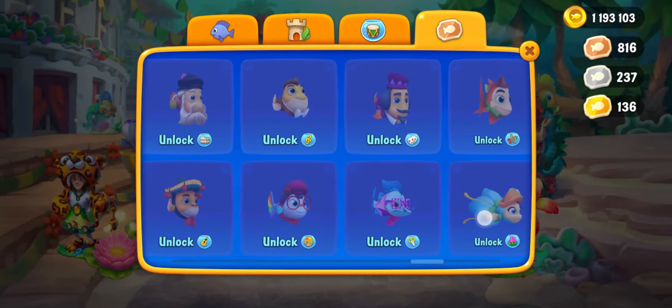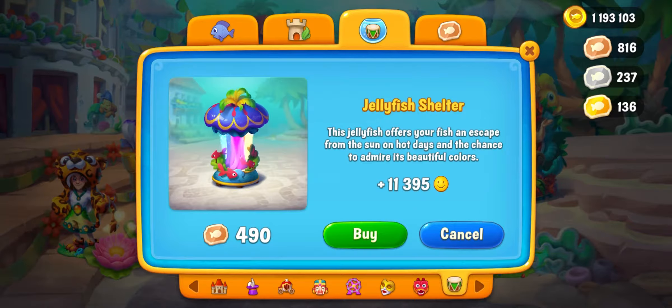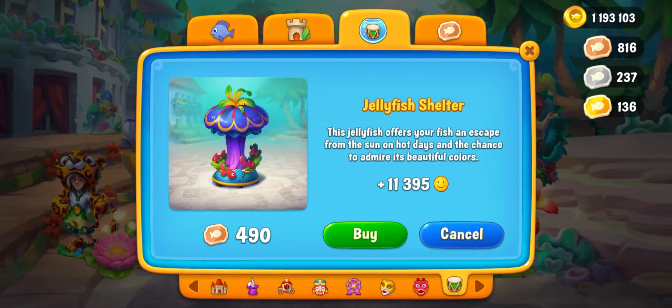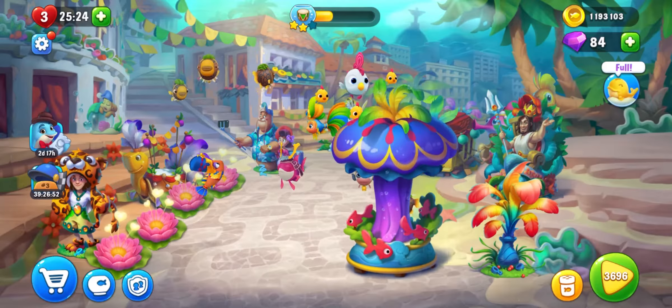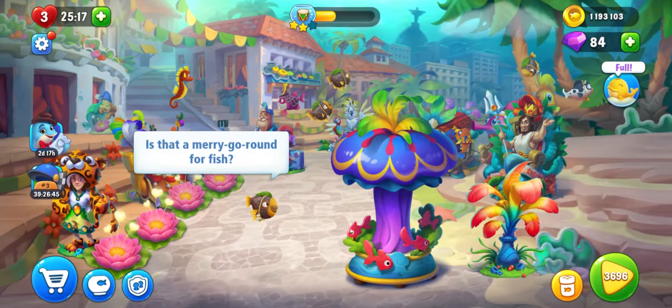We spent some lovely vouchers and bought some beautiful fish with the chick. Now, I will be buying the most expensive thing. Remember from the last video when I was decorating my aquarium — I wanted this fountain jellyfish shelter but didn't have enough vouchers. Now I've got way more than enough, so let's buy it! Oh my gosh, this is so beautiful, look at the light! Wow, my fish will be so delighted.